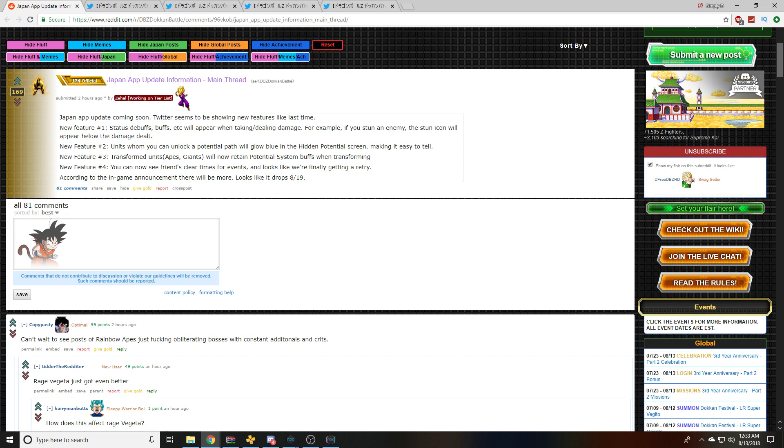New feature number two: units who can unlock potential — specifically, an unlock potential path — will glow blue in the hidden potential screen, making it easy to tell. That's actually very awesome to me. I think that's a cool idea. We're going to show a visual of that as well.